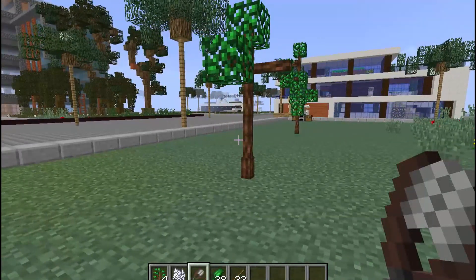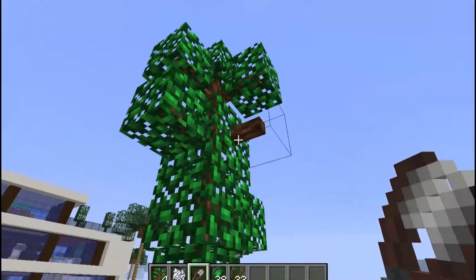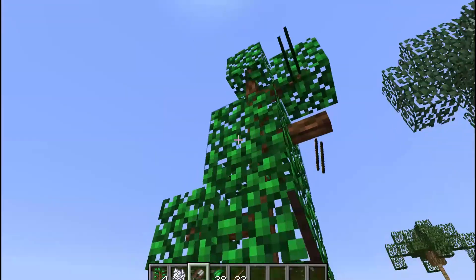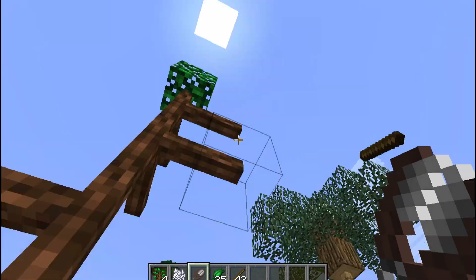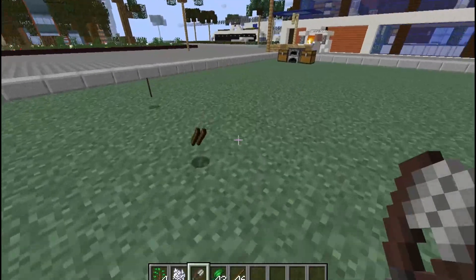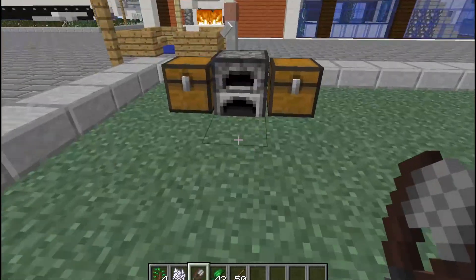One important thing: if you left-click the leaves, they will just break and won't give you anything, so be careful. Don't left-click them — right-click only. Also, these trees grow very fast, so you can get a lot of leaves from them. It's a nice renewable way to get tea leaves.